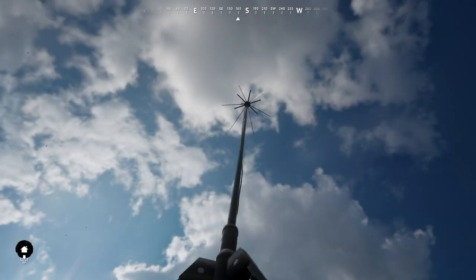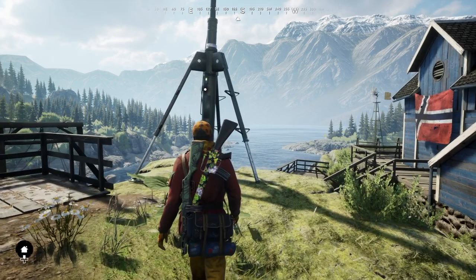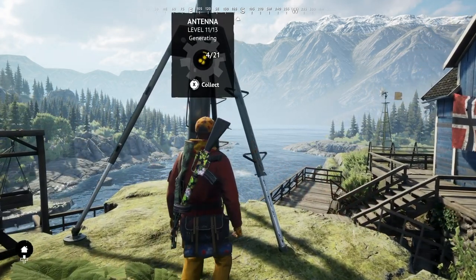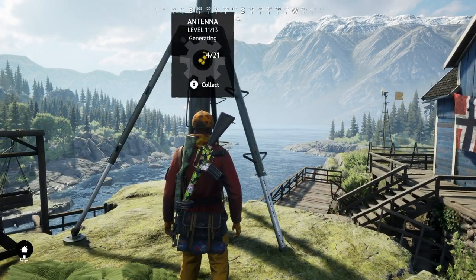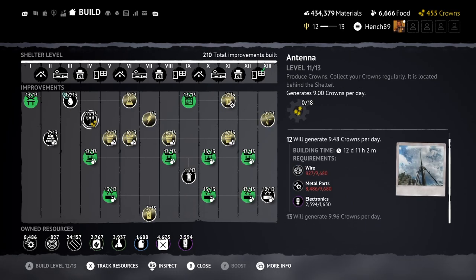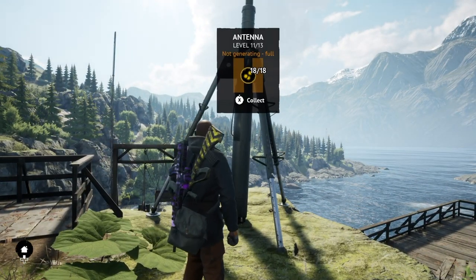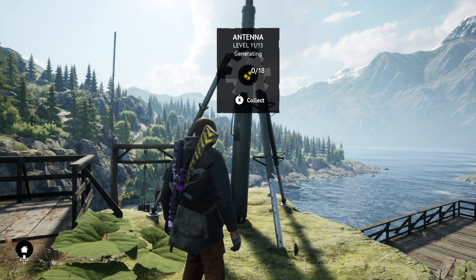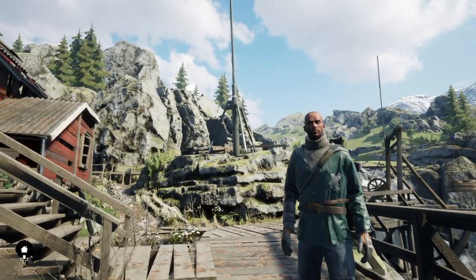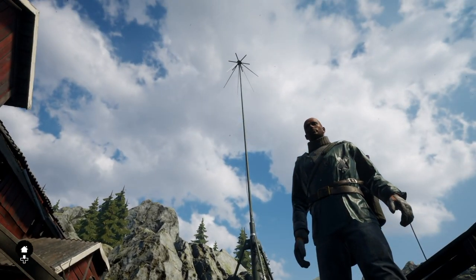The fourth way to get crowns is from your antenna upgrade at your home base. This is a slow but very steady source of crowns. It is unlocked when you get your home base to level 4. As of season 13, once built, the antenna provides 3.96 crowns a day, adding up to 27 crowns a week. The antenna can be upgraded to level 13, which provides 9.96 crowns a day, just under 70 crowns a week, being over double the level 1 antenna income.